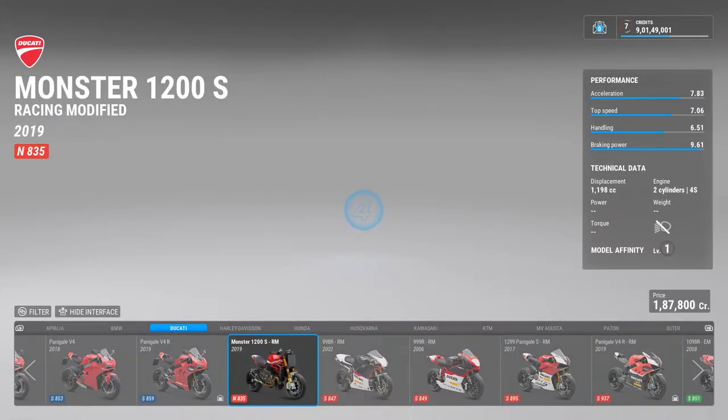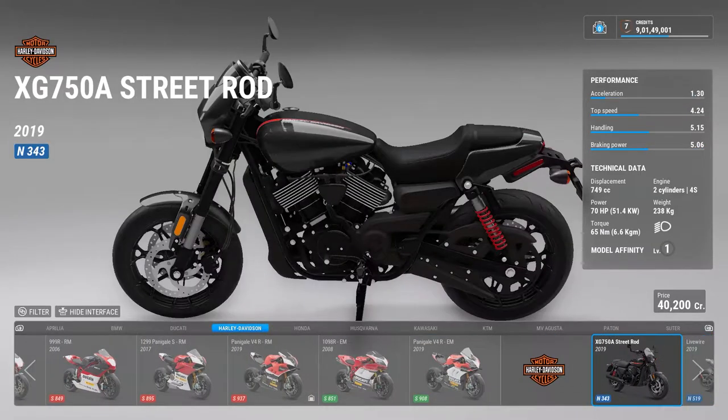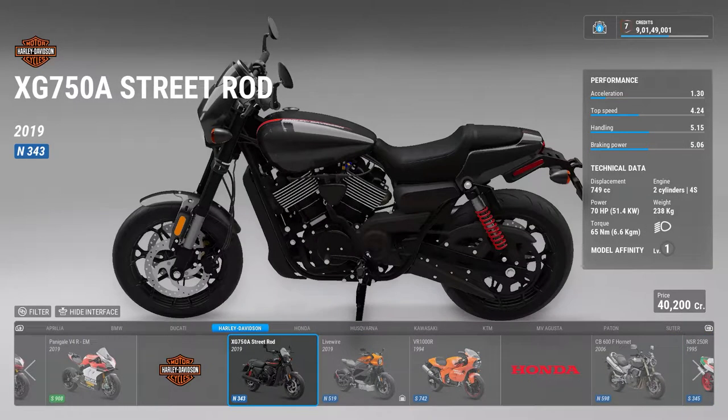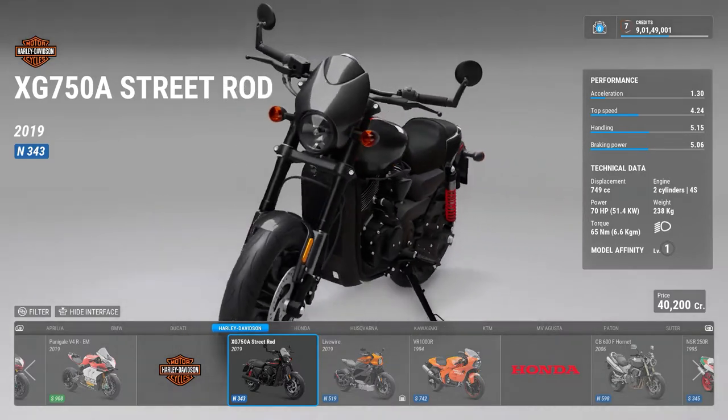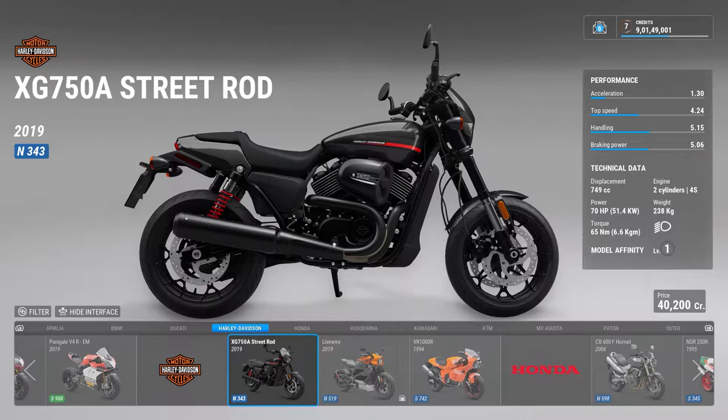Then there's a 999 race version, a 1299 race version, and a V4 R race version. Then there is Harley Davidson — there's a 750 Street Rod, which is very close to the 750 Street bike you get in India, but not the same bike.